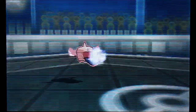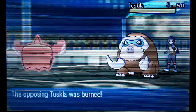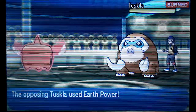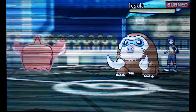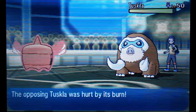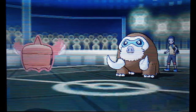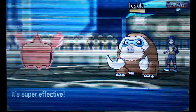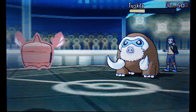I knew the ice move was coming, so I switch into my physically defensive Rotom Heat. He stays in and gets Will-O-Wisp, which is great. And then he goes for Earth Power — why did you go for Earth Power? I'm thinking it must be someone who's probably new to Pokemon and just saw Earth Power super effective and just clicked it, not realizing that Rotom has Levitate.